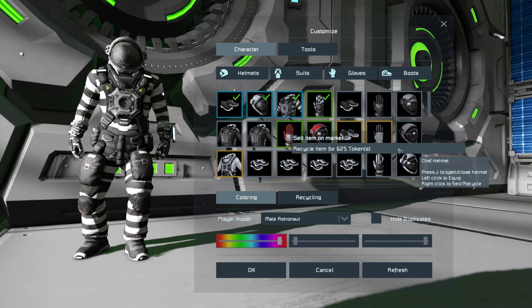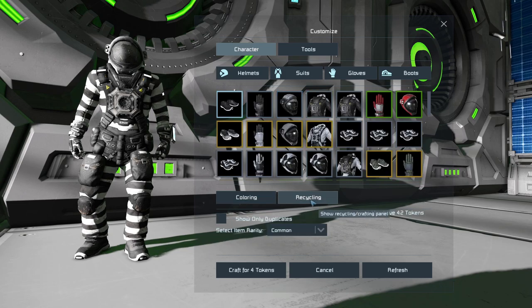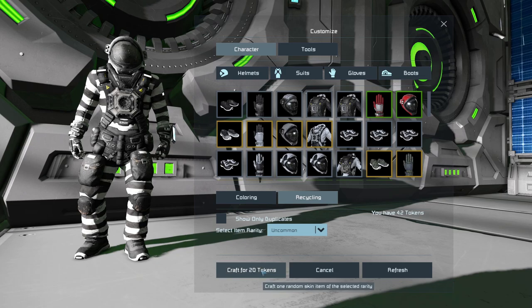In order to craft skins, there are different token costs to get a random skin of each rarity. When you're in the crafting section, you can see how many tokens you have — I currently have 42. The costs are: common = 4 tokens, uncommon = 20 tokens, unusual = 100 tokens, rare = 500 tokens, and exceptional = 2,500 tokens — that takes a long time to accumulate.